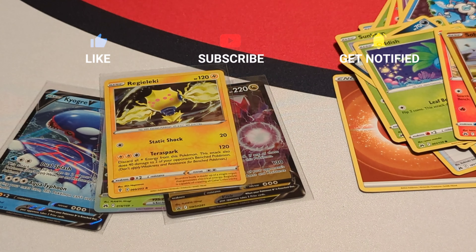So, did fairly good here — we got a V and a V-Star: Leafeon V-Star, Kyogre V, as well as our Regidrago V promo and that alternate holo pattern Regilecki card. That is it for this video. If you liked what you've seen, don't forget to like, subscribe, comment down below, and ring the bell to keep up to date with my latest videos. And as always, have a great day.